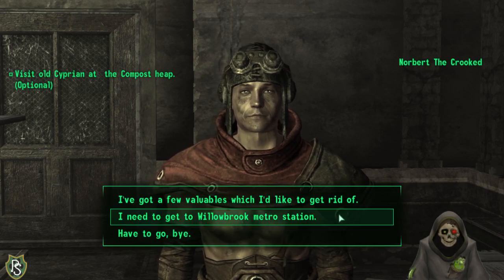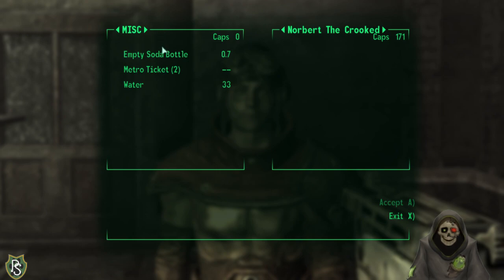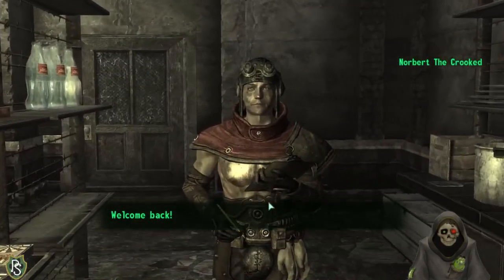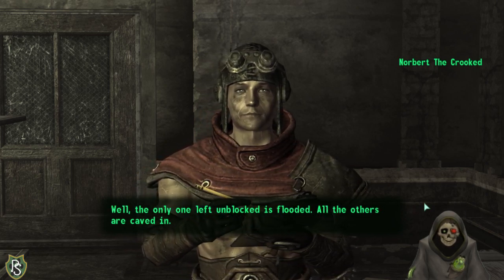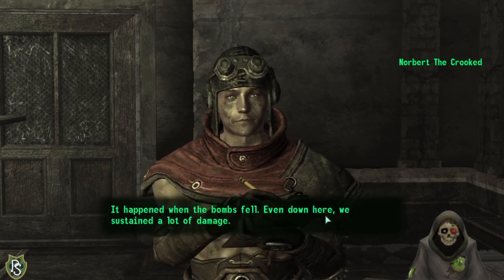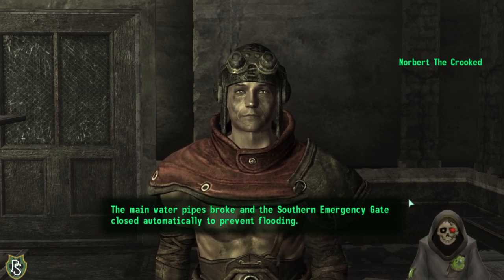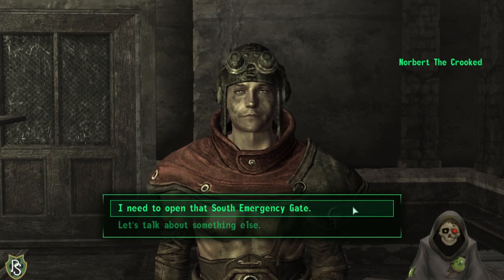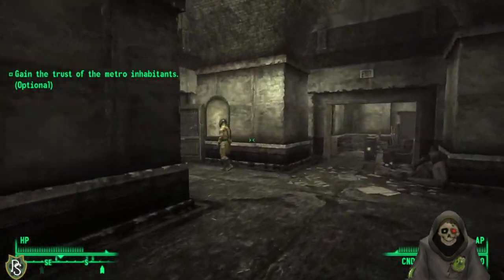Trying to trade some valuables — empty soda bottle — she gives me zero caps for it. Heading south toward Willowbrook metro, but I'm told: 'Only one tunnel left and it's blocked — it's flooded. All the others are caved in. The bombs caused water pipes to break and the south emergency gate closed automatically. They managed to fix the broken water pipe, but it flooded most of the lower metro sections. To get through, I need to open that south emergency gate — but I have to prove myself trustworthy first.'